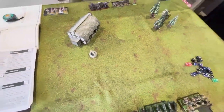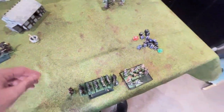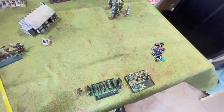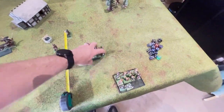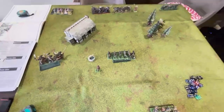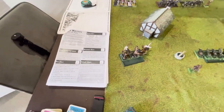Let's see how we go getting these Beastmen up and running. Off they go. Better do my animosity tests for the gors - and they have failed, because the chief's leadership is only nine, so they're going to stay right where they are. Great start already. To keep this game simple, there's no magic this game. I've got two wizards, one each side, ready to go, but that will be the next demonstration. That's it for Beastmen turn one.